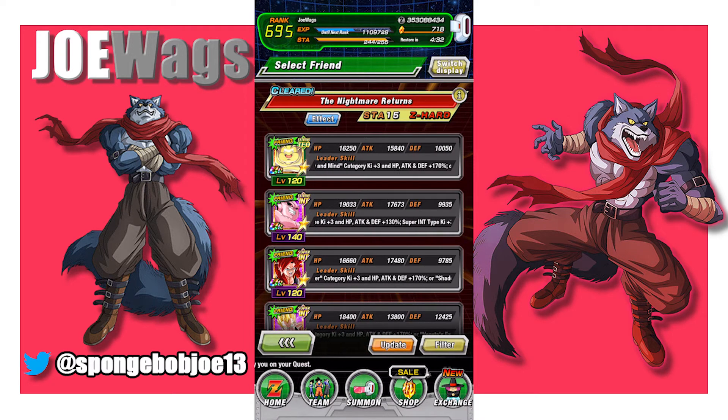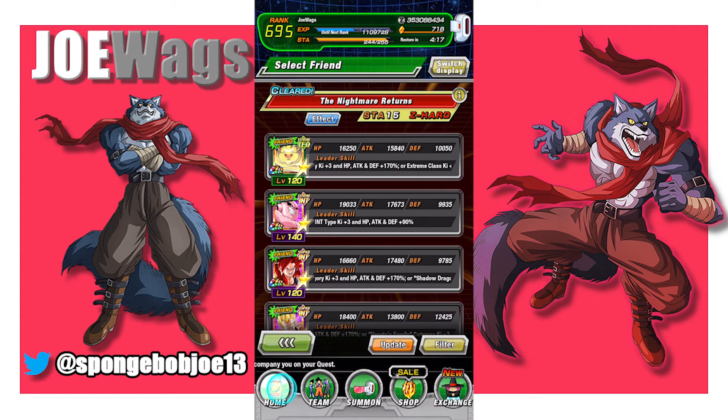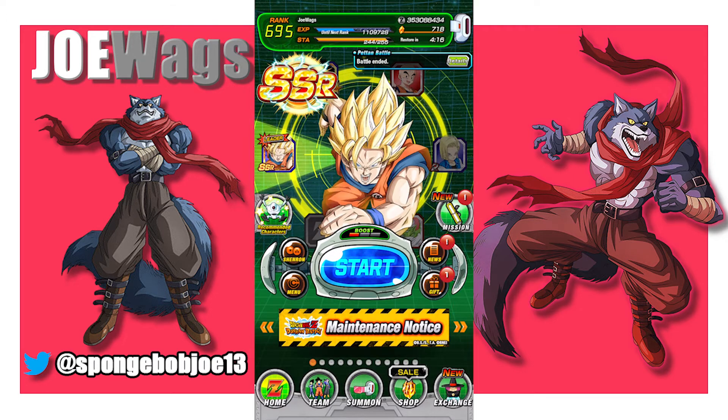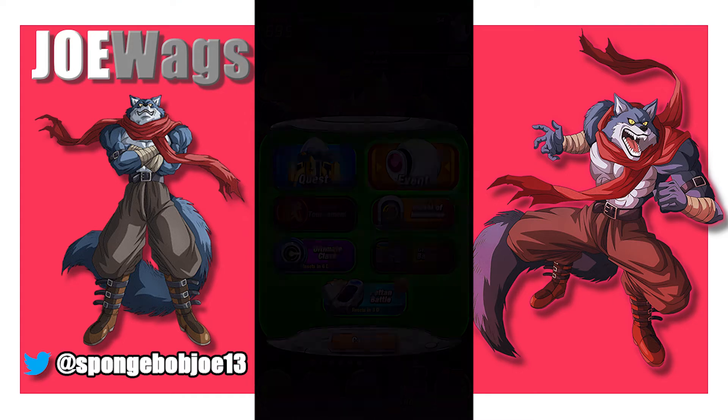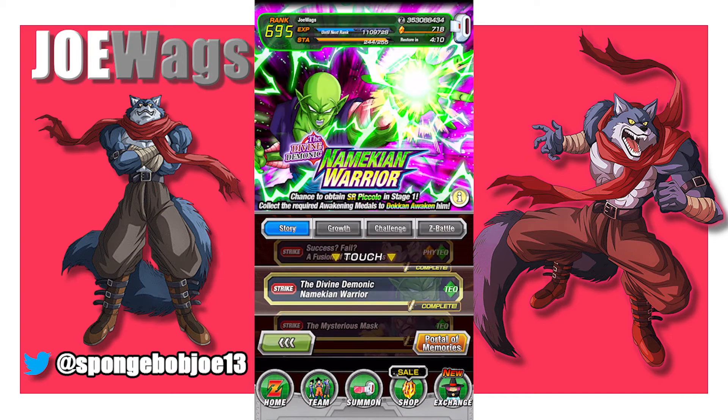Some story missions, when you go in, have a blue button at the top that says 'Effect.' You'll actually get a bonus drop rate if you use characters from a certain category. Early on you probably won't have that luxury, but if you have any that fit into that category, try to use them — you get boosted drop rates, which really helps. So for story missions overall, try to complete them if you can, and then you might want to farm up some characters.